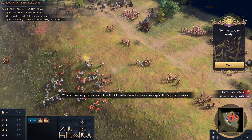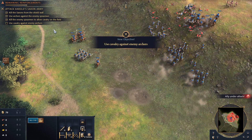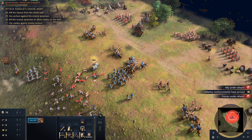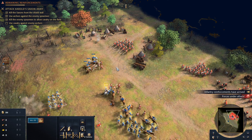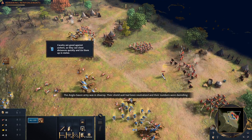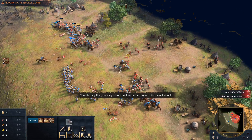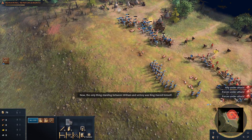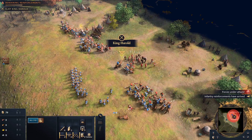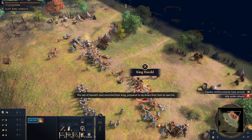With the threat of spearmen cleared from the field, William's cavalry was free to charge at the Anglo-Saxon archers. The Anglo-Saxon army was in disarray — their shield wall had been neutralized and their numbers were dwindling. Now the only thing standing between William and victory was King Harold himself. The last of Harold's men encircled their king, prepared to lay down their lives to save his.